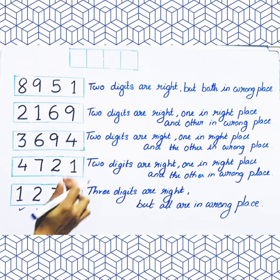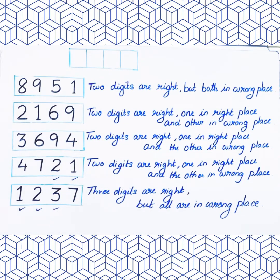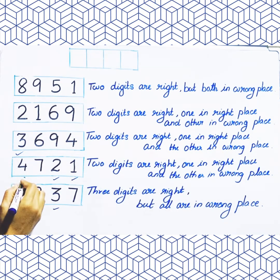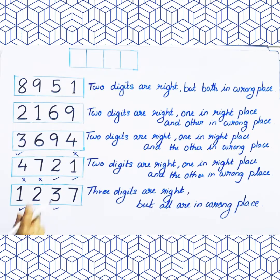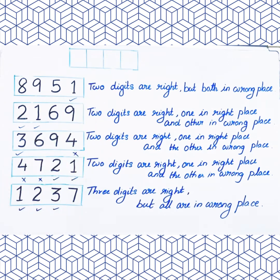If they are right, then here in this clue, two digits are right — it will be one and two. And two digits right here, three is right. So three is the one here. And in this clue, two digits are right — those are one and two. And here it's one and zero, so that will be the right digit.